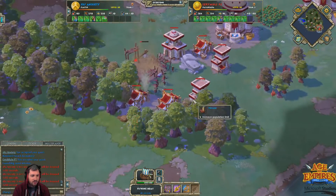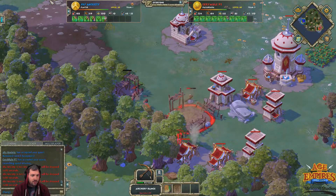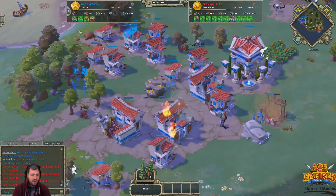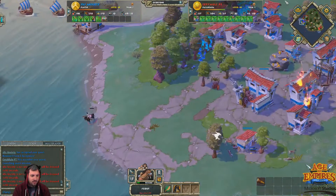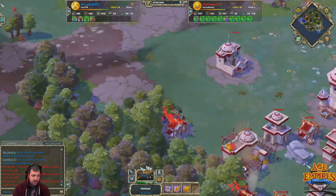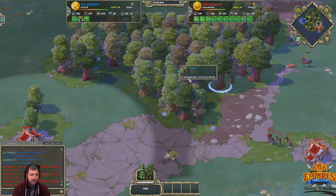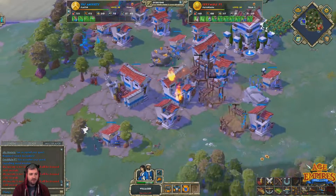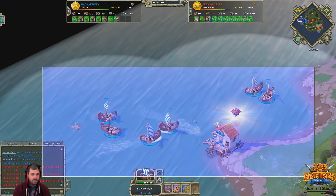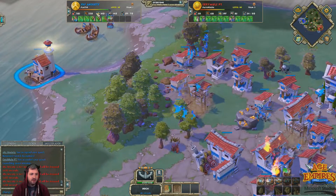So many fishing boats — six fishing boats out for Anxiety with a seventh on the way. That is so much wood investment: 700 wood for the fishing boats once the seventh is out, plus 150 for the dock. But it is going to really help his economy — he's floating lots of food already with only these six fishing boats on food. That means he's able to have lots of villagers on wood, gold, and stone — he's able to boom a little bit harder. He's even got a second dock over here.